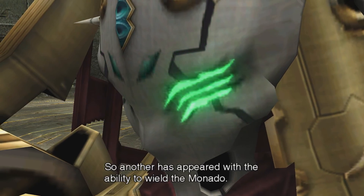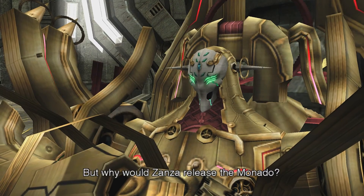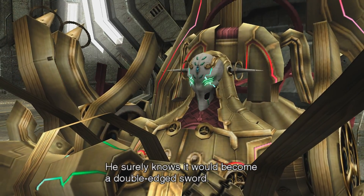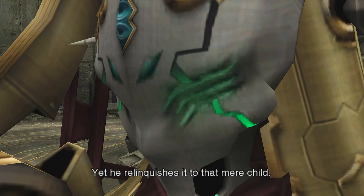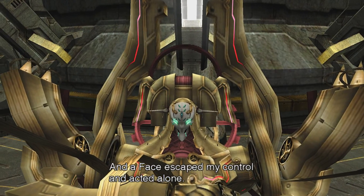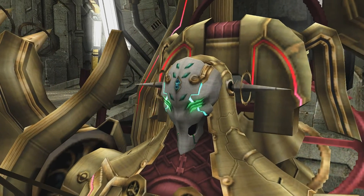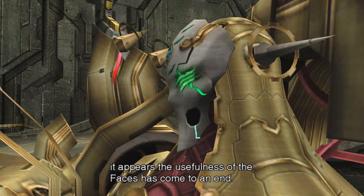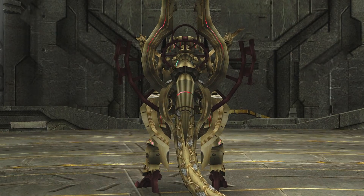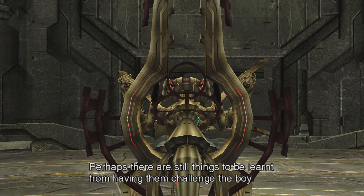So another has appeared with the ability to wield the Monado. But why would Zanza release the Monado? He surely knows it would become a double-edged sword. Yet he relinquishes it to that mere child. And a face escaped my control and acted alone. Now that the Monado has been freed, it appears the usefulness of the faces has come to an end. Although perhaps there are still things to be learned from having them challenge the boy.